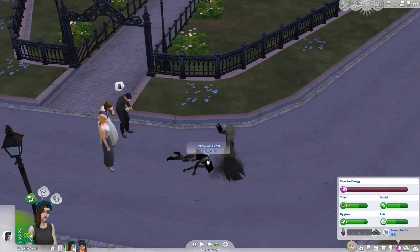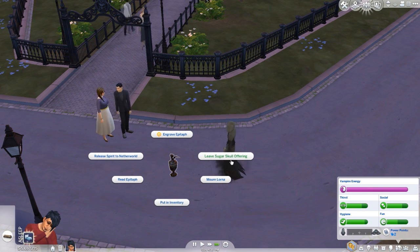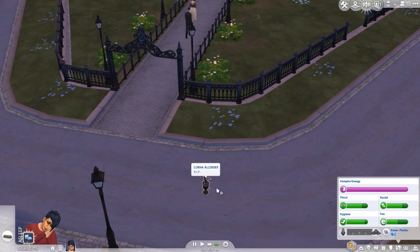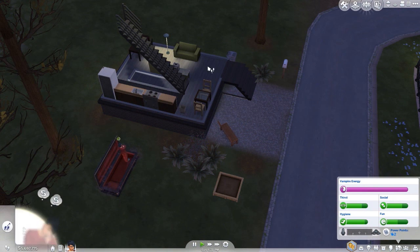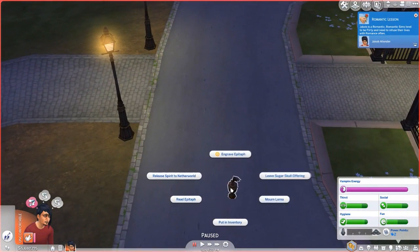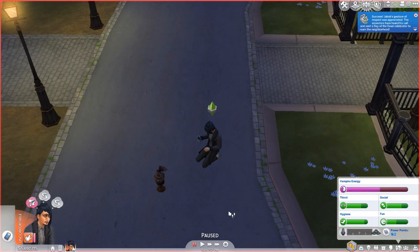Does she actually die, or can she live? I thought vampires don't die though. Oh — she is dead! The option says 'Leave Sugar Skull Offering.' He's sleeping anyway, so it doesn't matter. It's nighttime now, so that's good. We'll come over here and find her grave and leave a sugar skull offering — even though I have no clue what that means. He's literally like mourning. 'Gesture of respect was appreciated.'